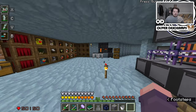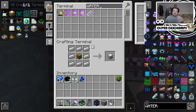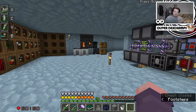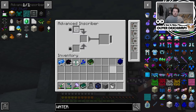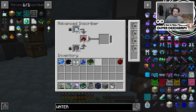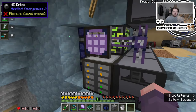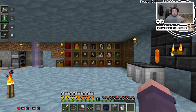Off camera I made a better watering can to try and get wheat quicker, until I found out about the bone meal chicken — then I was very happy. The only other thing I did off camera was make the advanced inscribers, because I wanted to be able to process stuff better. I needed more equipment and this was much quicker. I made some acceleration cards to make them faster, and that was it basically — I was trying to knock out some little bits. So that was my yesterday.